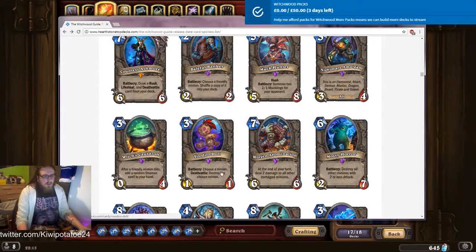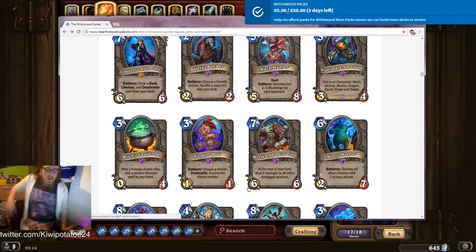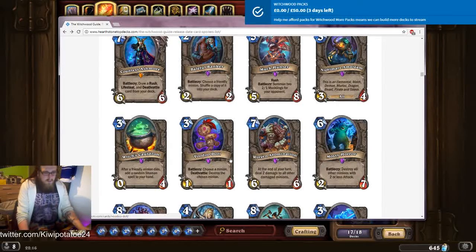Voodoo Doll: battlecry, choose a minion; deathrattle, destroy the chosen minion. Three mana one-something. I don't really think this is very good. On turn three you're only a one-something with a delayed effect. If you're wanting to destroy a minion you want to destroy it there and then, not wait around for this to die. You just want to get rid of stuff immediately, so I don't think this is very good.